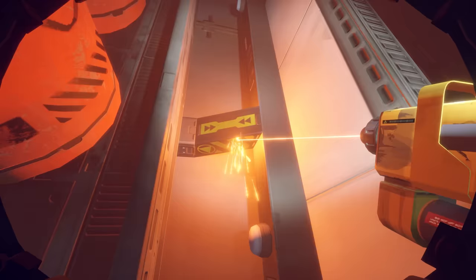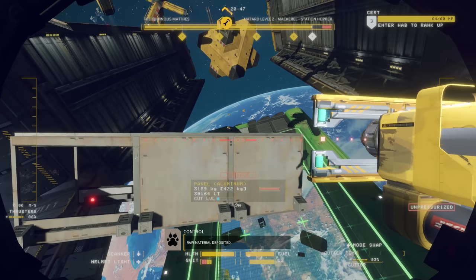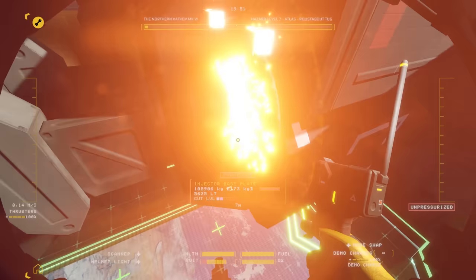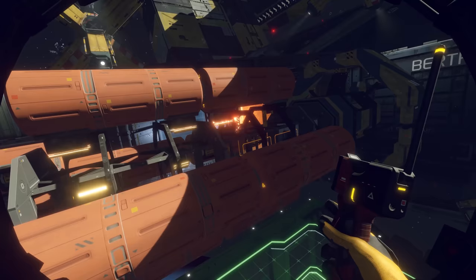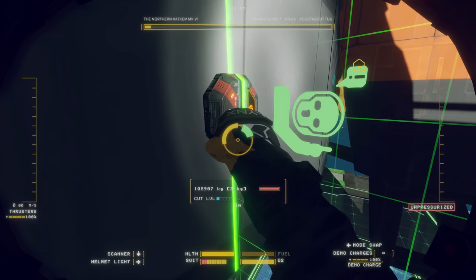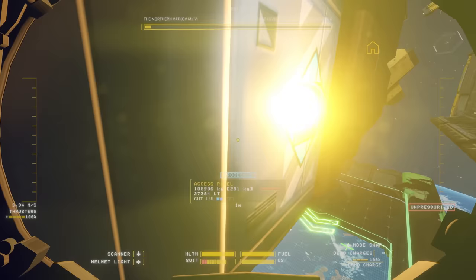Your cutter tool has multiple modes. The stinger mode makes precise incisions at key structural points, while the split saw mode makes powerful wide sweeping cuts through walls and can sever larger objects. If you need a little more power, your demo charges are packed with explosive force. Place each charge correctly — you can disarm them if needed, but it's a tricky procedure with volatile consequences.